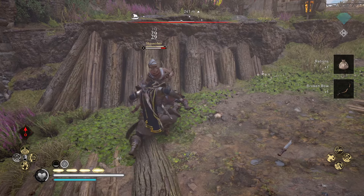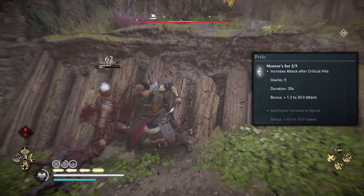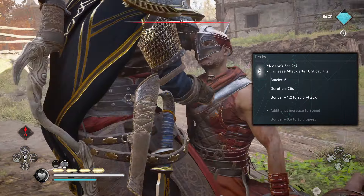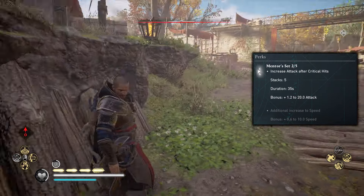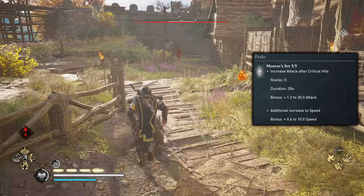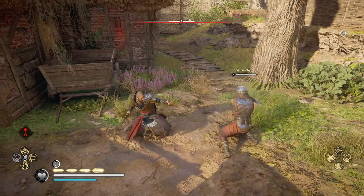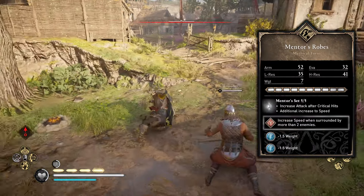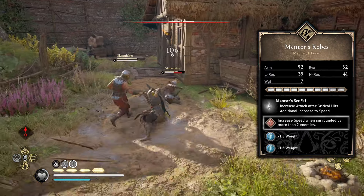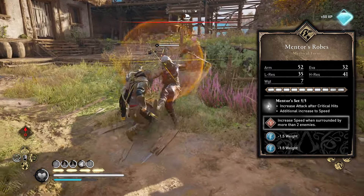For this build you are going to need the complete Mentor's Armor Set, which has a perk to increase your attack after critical hits with two pieces. It stacks up to five times and you can get up to plus 20 attack for 35 seconds. With five pieces you get an additional increase to speed of up to plus 10. In the diamond rune slot on the Mentor's Chest piece you should use the Brigantine rune, which increases your speed when surrounded by three enemies for plus 3, when surrounded by four plus 6, and for five or more enemies plus 9 speed.